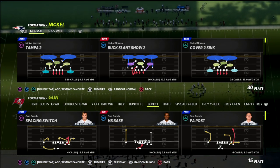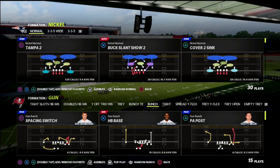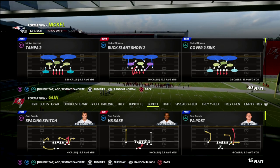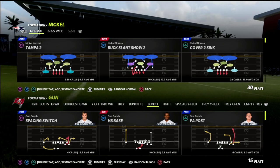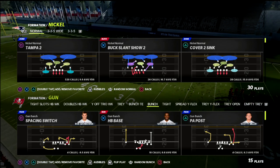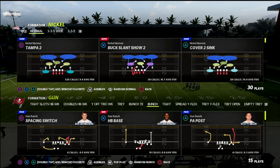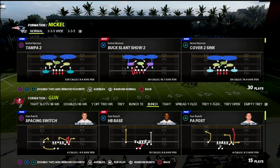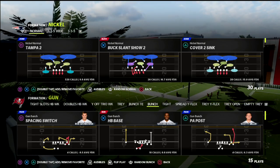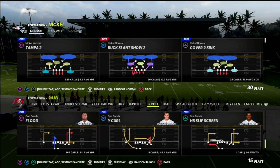In this video I want to show you a concept out of Nickel Normal that's going to allow you to not have to manually move anybody, while also being able to send pressure and have the full plethora of coverage schemes we like. The Nickel Normal defense is the only defense in the game that has access to every unique coverage scheme you're going to want. It also has access to several different ways to stop the run and several different ways to blitz, all of which we share in our Nickel Normal ebook in the membership.